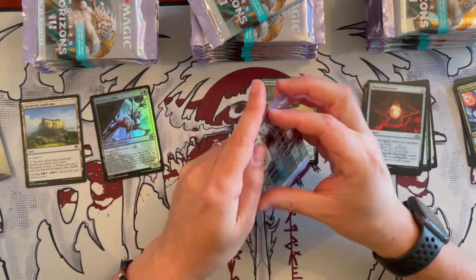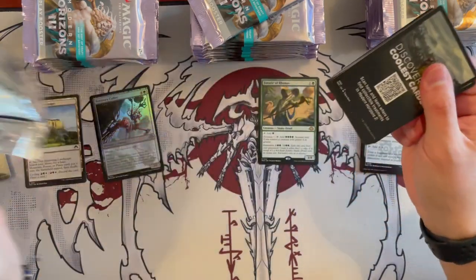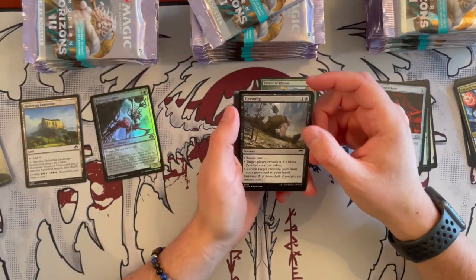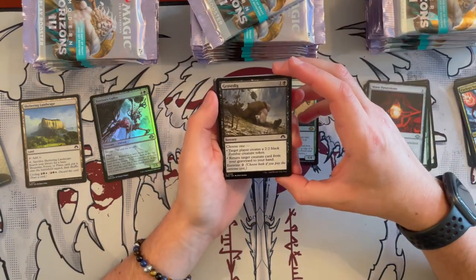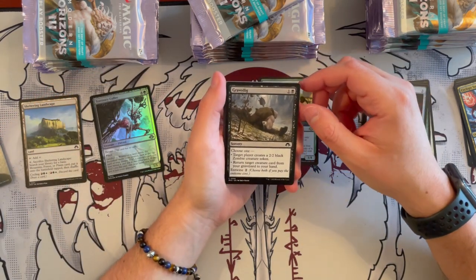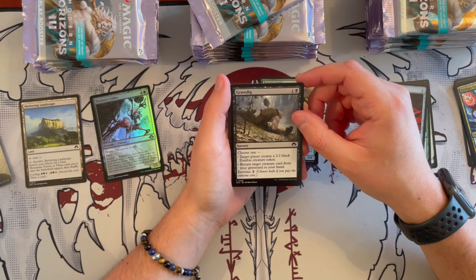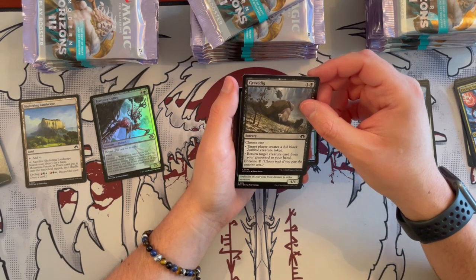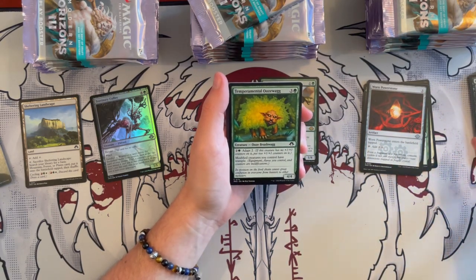We shall continue on this beautiful adventure. I have not looked too deeply into Modern Horizons — when we usually look at these we don't go too deeply into the set, just to have the experience of opening it for the first time together. Because the spoilers have been out and we've been covering them on social media. We have Gravedig — it's a sorcery that costs 2, it's black. Choose one: target player creates a 2/2 Zombie, or return target creature card from graveyard to your hand. And you can Entwine it as well. More for Commander or draft.